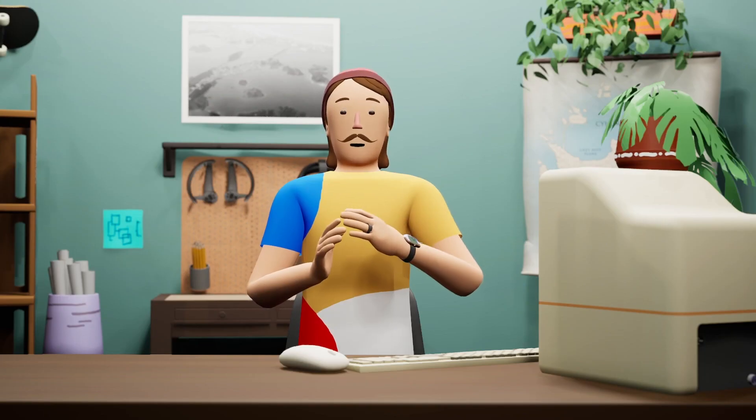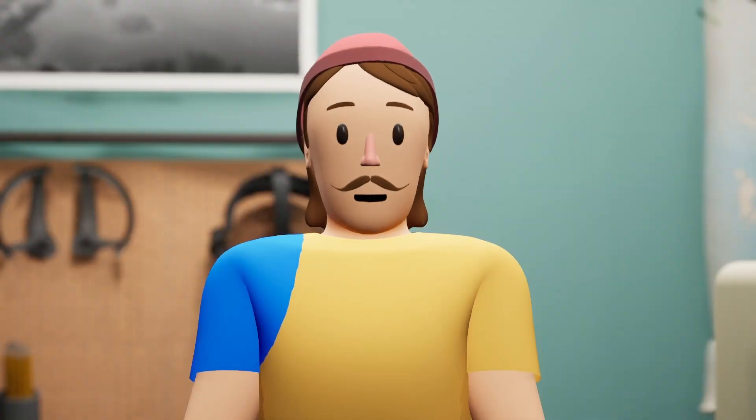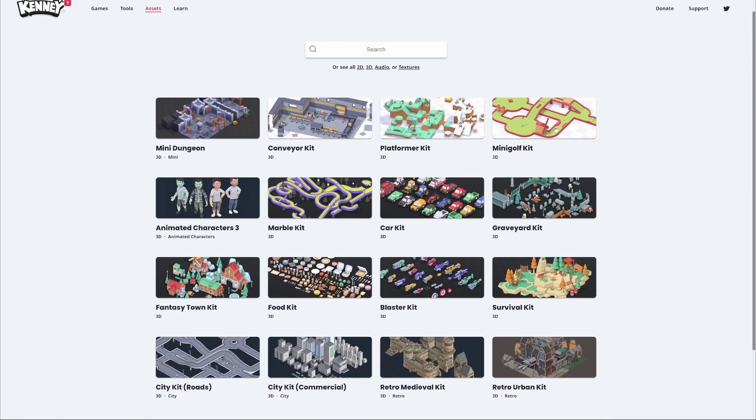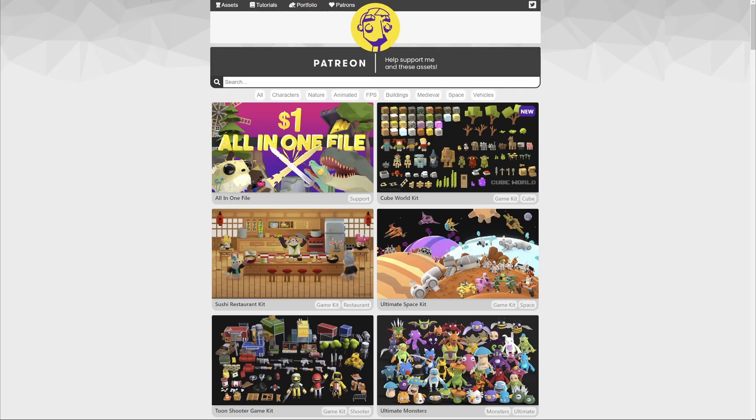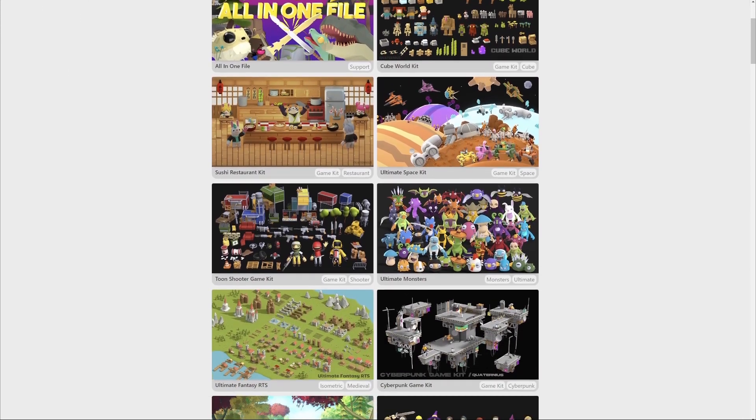For a lot of people, that's going to mean programming, and if you're working solo, maybe you don't have time to make any assets. The good news is there are so many free and fast resources to be able to do this. A great example is Quaternius, who makes free assets that you can use and just plug straight into your game jam game. Amazing.